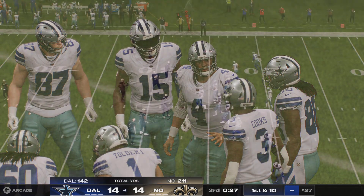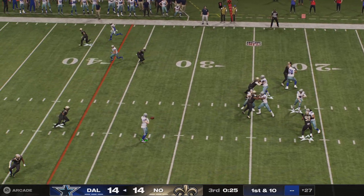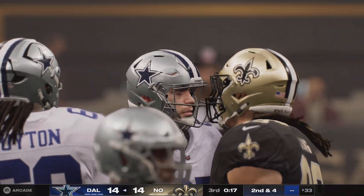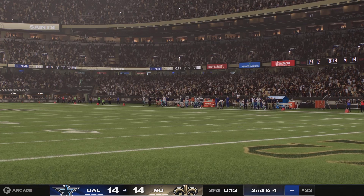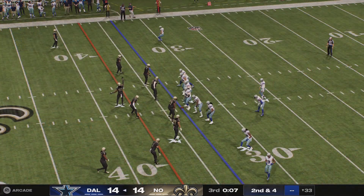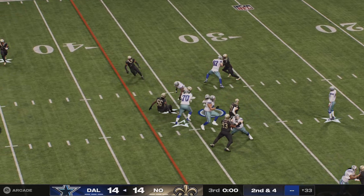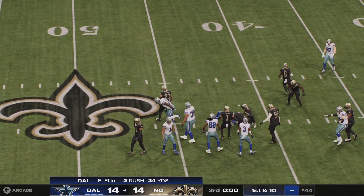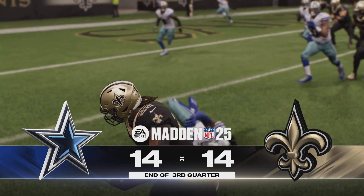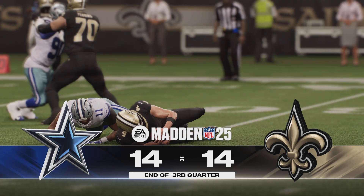From the shotgun, it's Dak — a short throw caught by Ferguson, and he's brought down after a gain of six on first down. They'll run Zeke up the middle. And he's going to be brought down here on what will turn out to be the final play of the third quarter. So three quarters now in the books — we'll return with more after this. This is the NFL on EA Sports.